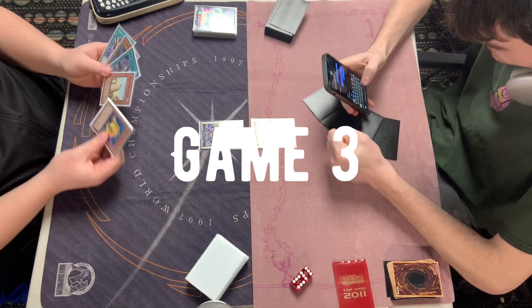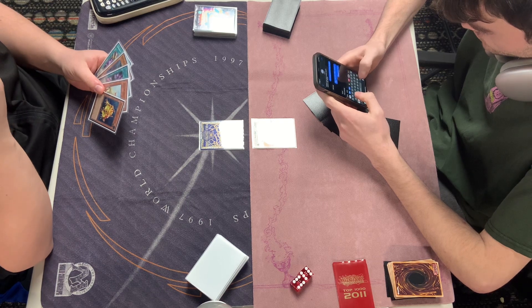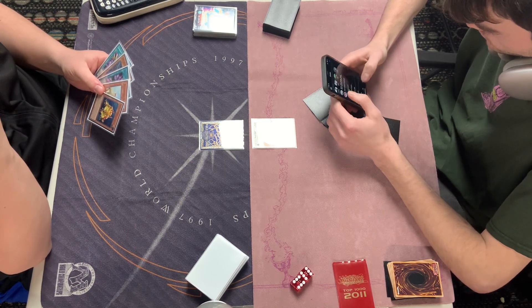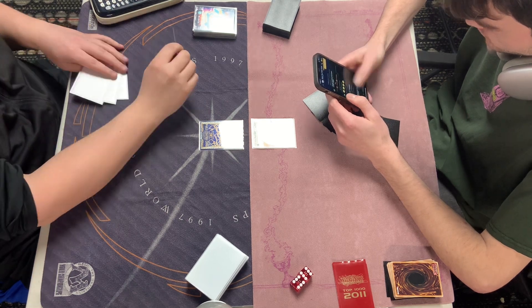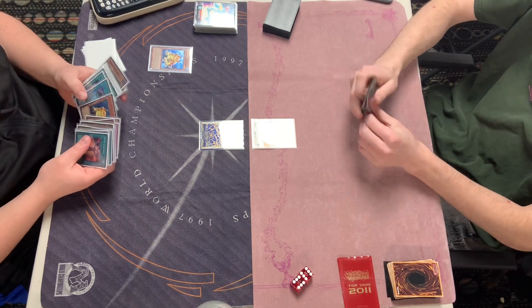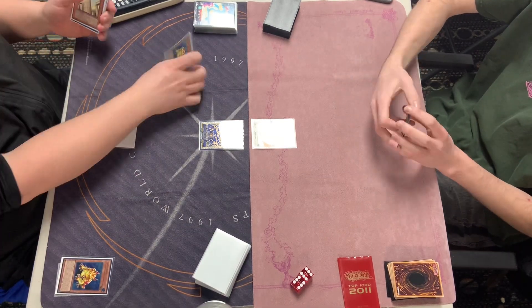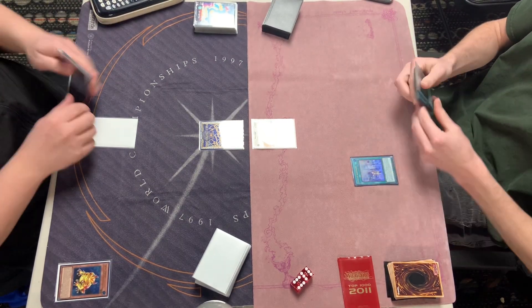We do see that they summoned the Newman — they had the Newman in hand, which is very, very unfortunate. That's what stopped me from playing the cards because I'd just always see it every time no matter what I did. If I played two of them I'd see both of them, if I played one I'd see one of them. So we're going to normal summon Swap Frog — Swap Frog is going to send itself. Then we're going to set one card and bounce back Swap and pass.